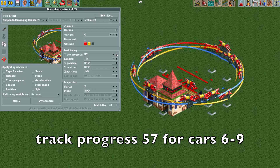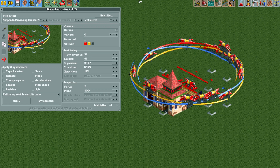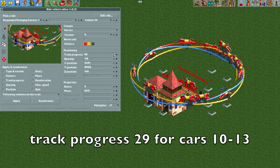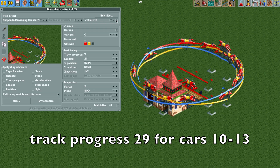Vehicle seven can go right on that curve, it's pretty close. Then number eight — go backwards and move it to track progress 57, and do the same for vehicle nine. Moving on to vehicle 10, this is the start of the blue track vehicles. Move vehicle 10 backwards in front of vehicle two and move it to track progress 29. Note: in this video I moved it to 28 by mistake — you want track progress 29. Do the same for vehicles 11, 12, and 13, all at track progress 29.